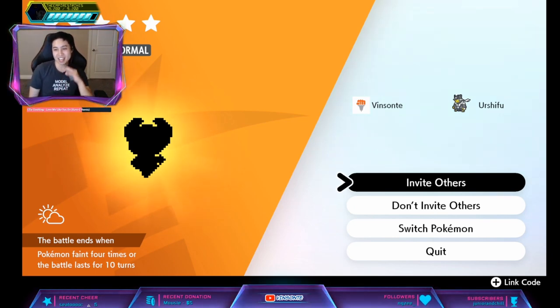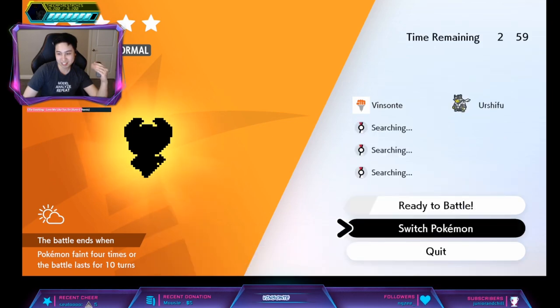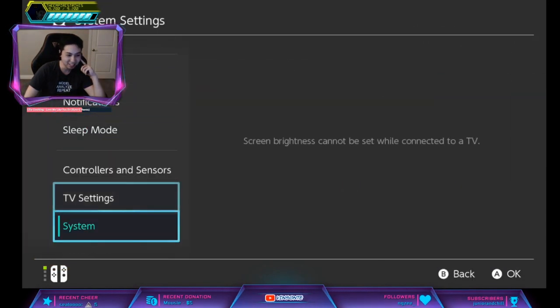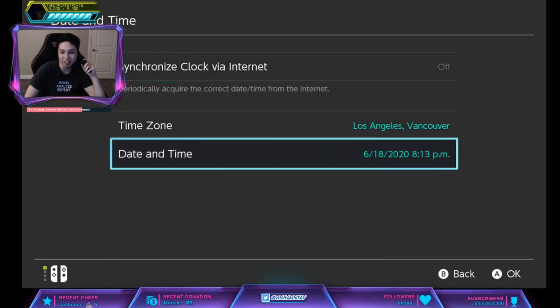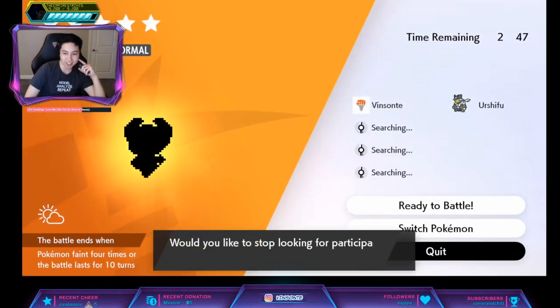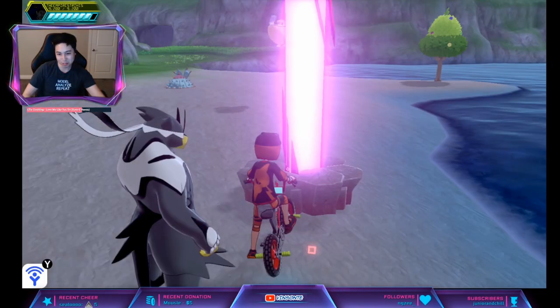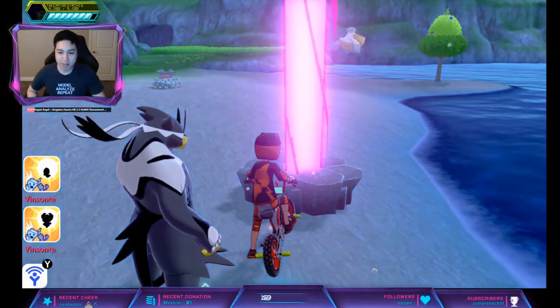Make sure you're offline, and we're going to do the time skip trick: invite others, press Home, go to System Settings, then Date/Time — if you have auto on, turn it off — then increase it by one day. Go back into the game and quit, and that'll reset the dens. Keep doing this until you get a Slowpoke or Slowbro.